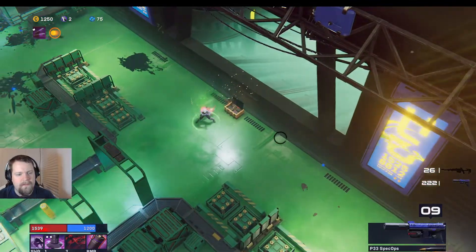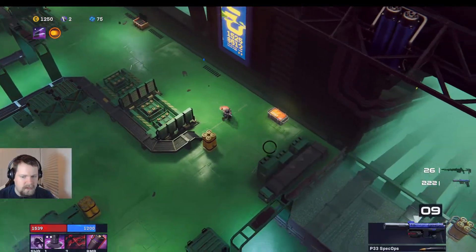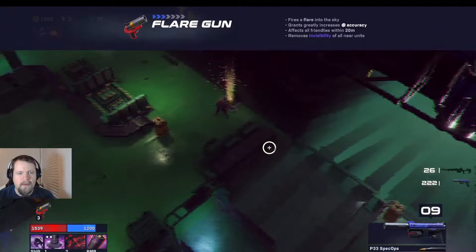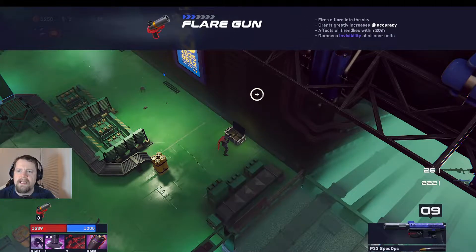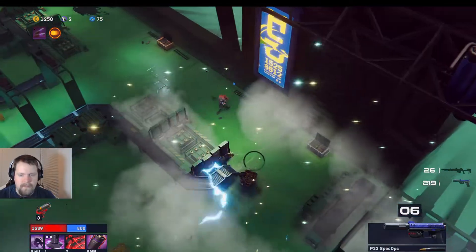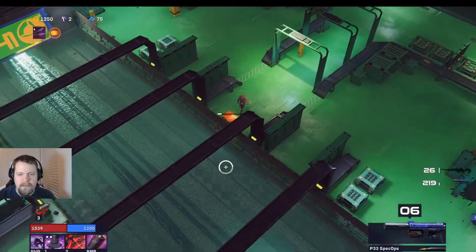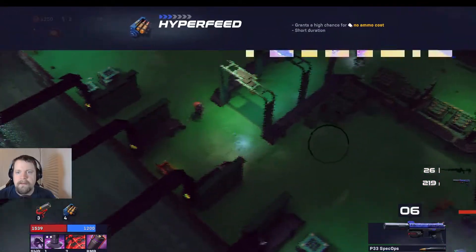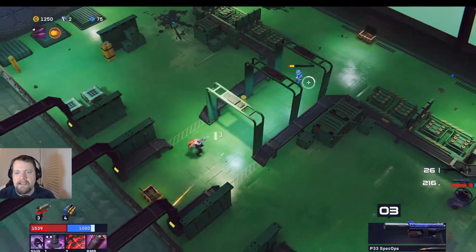As opposed to the first game, abilities just are far stronger and far more important. We grab some health and an item — good thing we came down here to explore. There's a flare gun: fire a flare into the sky, grants greatly increased accuracy. I need to check what it's activated on. There's another item — a chance for no ammo cost. That's a nice passive.